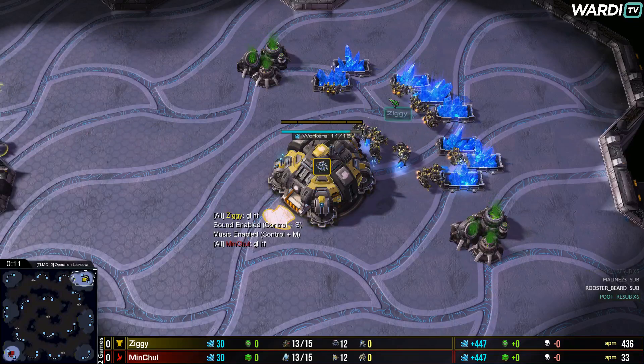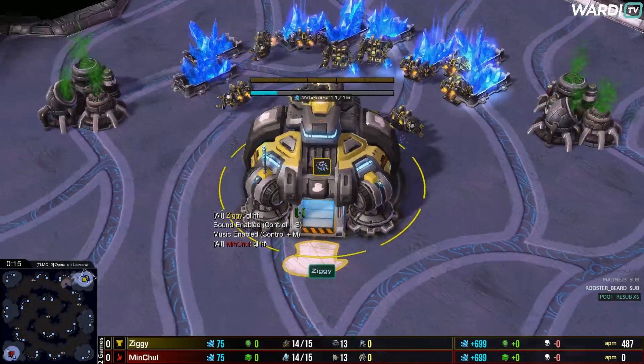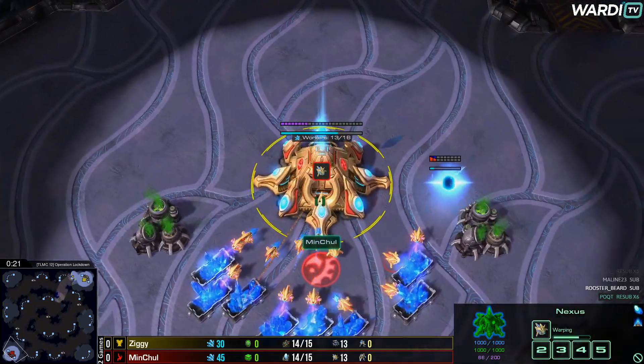As we get this started, to the top right hand side our yellow Terran player is Ziggy, who's going to start sending an SCV across the map. Goes down to the bottom left. Now Red Cross is MC.